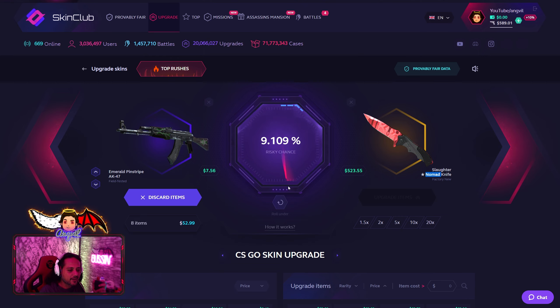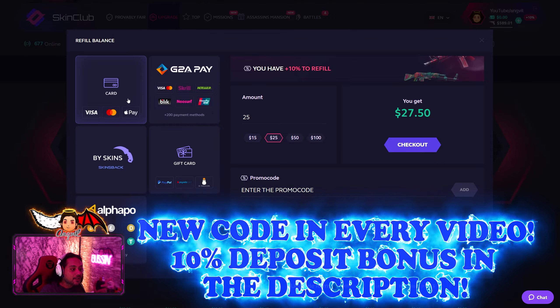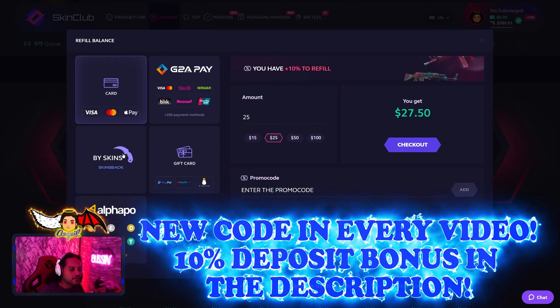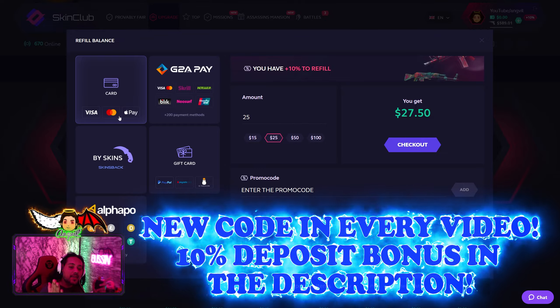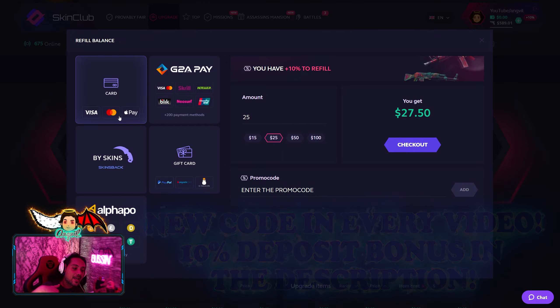Skin Club has crypto, gift cards, Pay with Skins, G2A, and credit cards as deposit methods. Just remember: be 18 and above to play on Skin Club, and my link down below will give you a 10% deposit bonus.